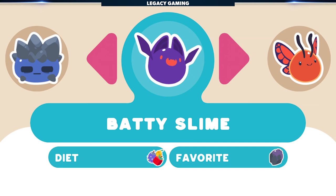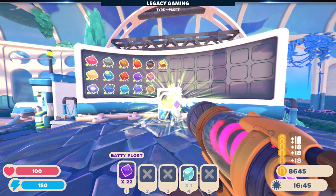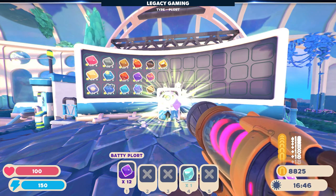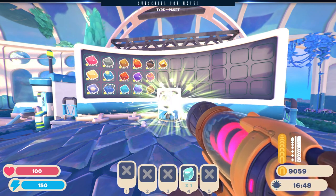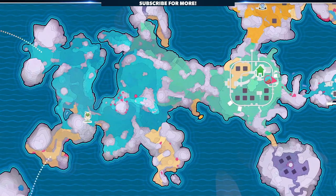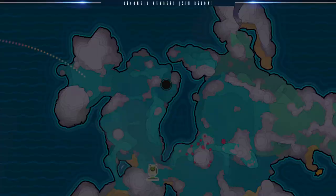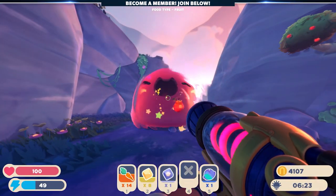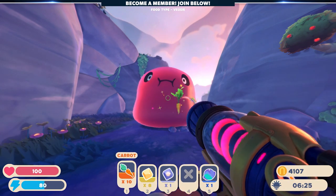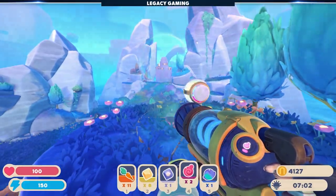An interesting new slime in Slime Rancher 2 is the Batty Slime. These are rather valuable slimes, as their plorts sell on the high end of the spectrum to start, making them a priority for players looking to make the most out of their ranch. To find Batty Slimes, players must first unlock Ember Valley. To do this, they'll need to satisfy the pink Gordo found here. This big, lovable blob will eat anything, so bring a nice helping of carrots or berries, and you should be able to pop him, gaining access to a new interactable, unlocking the Ember Valley.